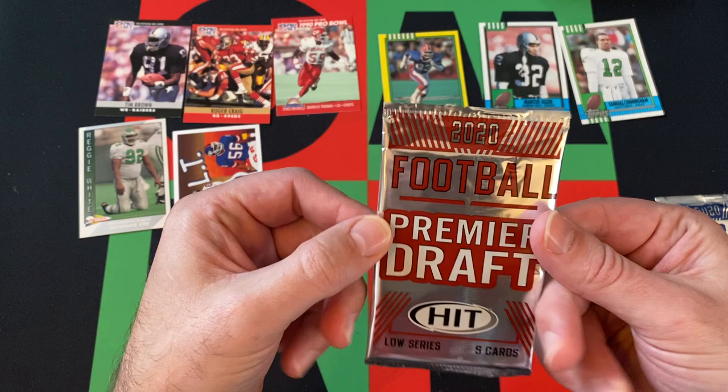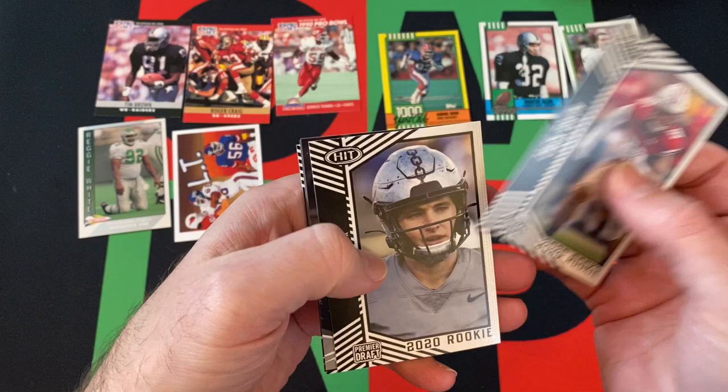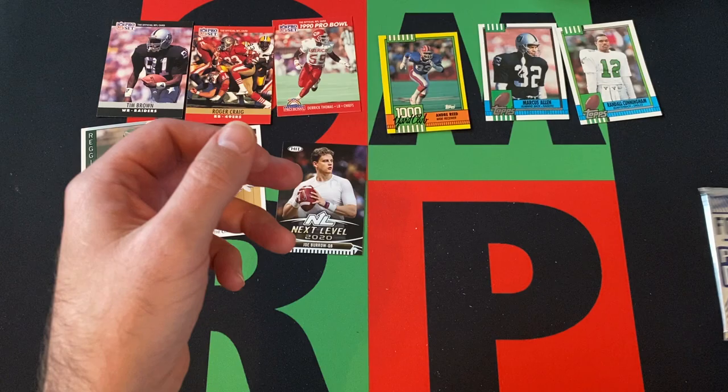Moving on to 2020 Football Premier Draft Hit Low Series. You can find in here, if anything: Zach Braun, Riley Neal, KJ Hamler, Joe Burrow, and John Hightower.